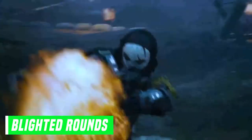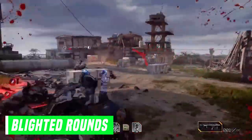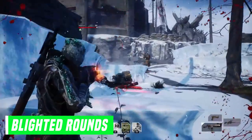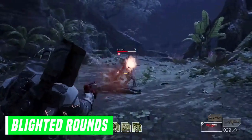And lastly we have Blighted Rounds. This fills your current weapon's magazine with decay-infused bullets that inflict toxic onto enemies. Enemies within a small radius of the main target also receive toxic and 50% of the damage. This skill lasts until you switch weapons or you reload your magazine.